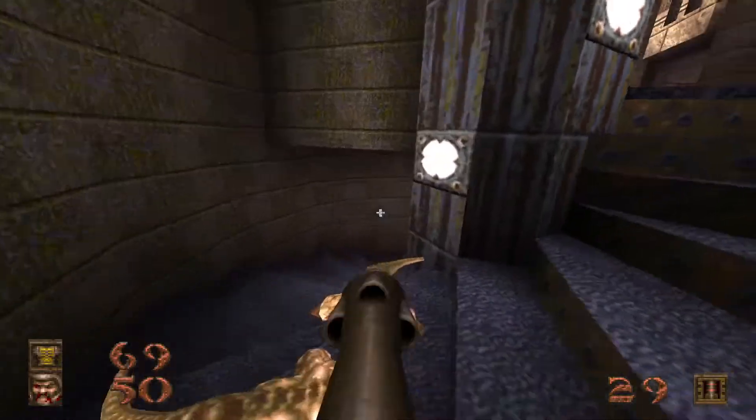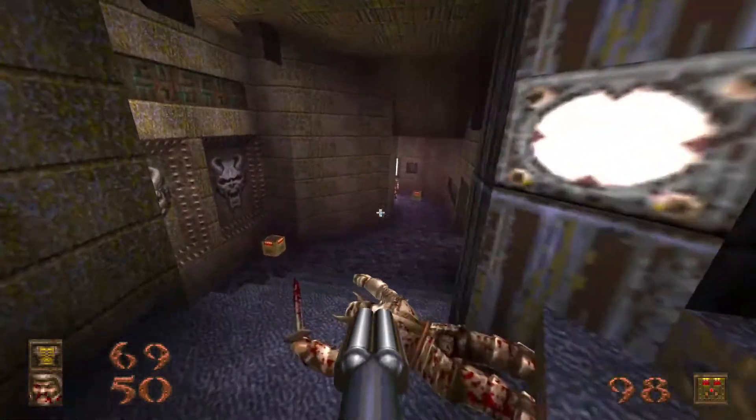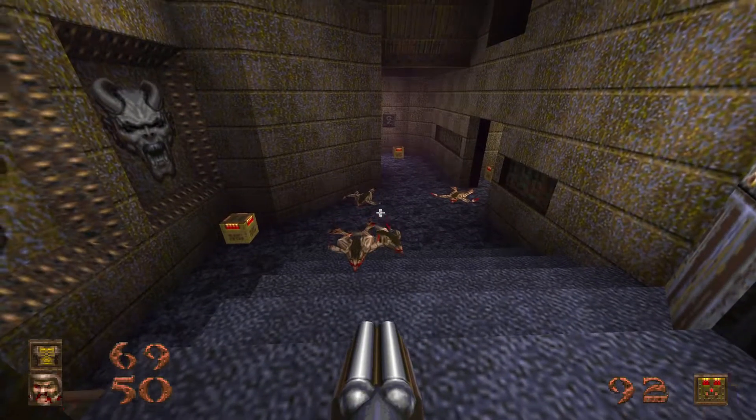We're going to go this way, down to this room which houses the first of four secrets. Oh, I just opened it. And here come the gremlins — everyone's favorite nasty little weapon stealers.